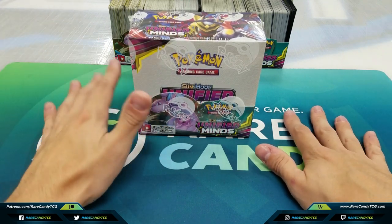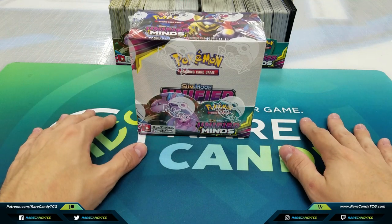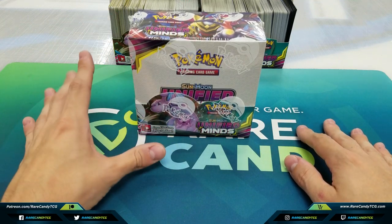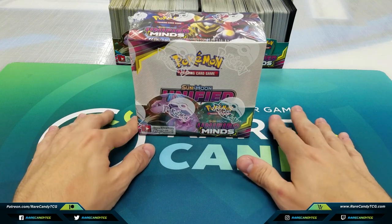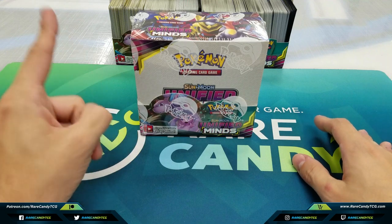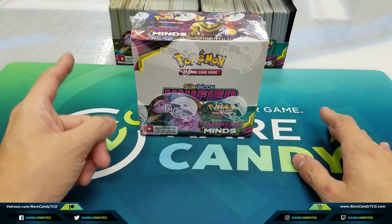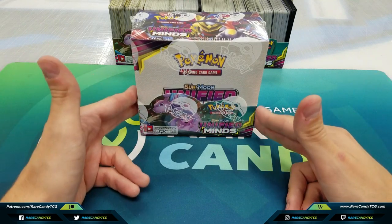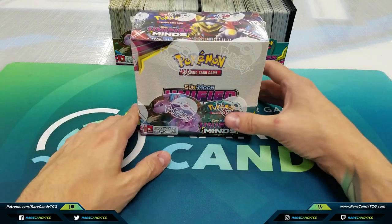We're not going to be spending too much time on the commons and uncommons — we're really just getting to see all the juicy pulls, all the GXs, full arts, all that good stuff. If you care more about seeing the commons, uncommons, and trainers, box one is linked below. But let's dig into booster box number three and see what we can get in the final box of this opening series.